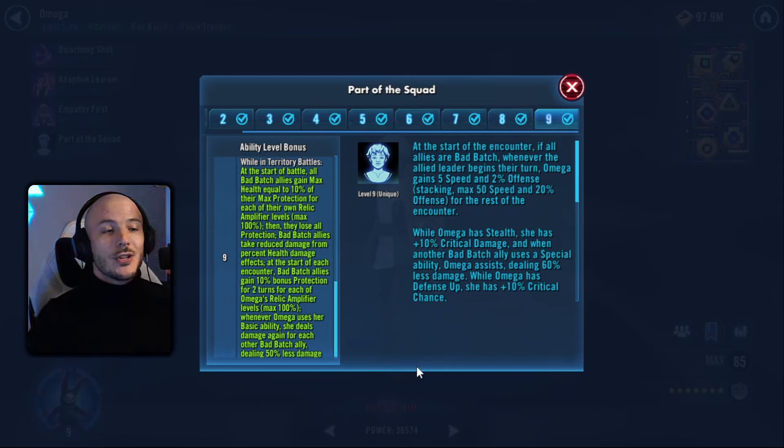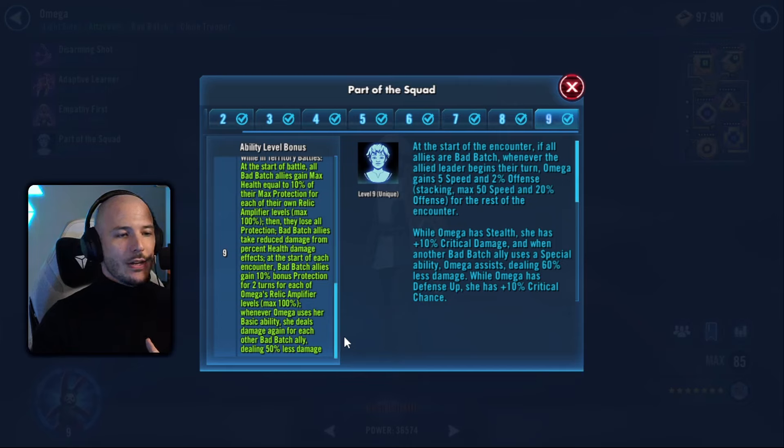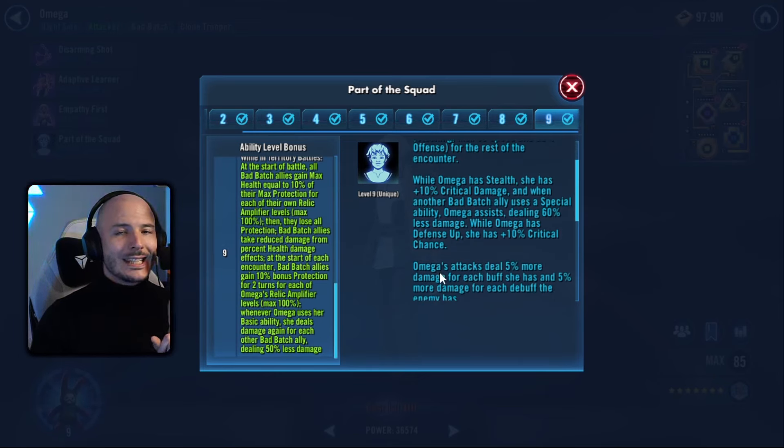They also gain 10% bonus protection for two turns for each of Omega's Relic amplifier levels. Mine is Relic level 9, so they're gaining 90% bonus protection. Bonus protection is calculated based on your max health, so the fact that they've lost all their protection but gained up to 90% max health means they gain an extra up to 90% bonus protection on top of that. The crazy thing is this last part: whenever Omega uses her basic ability, she deals damage again for each other Bad Batch ally, dealing 50% less damage — and that is actually insane.